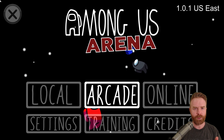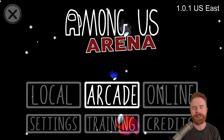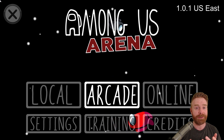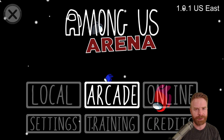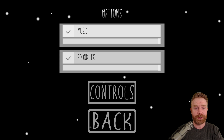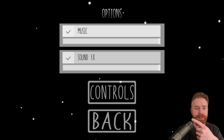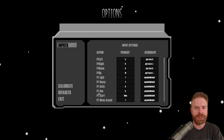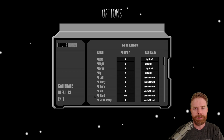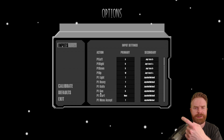Now at the time of filming, I'm using version 1.0.1, so things might change in the future. You might get some more options, some more settings, and maybe the game will look completely different. But this is a fairly early release. In the settings menu, I have no control over screen size — windowed, borderless windowed, full screen, or resolution. The only thing I can do here is change the music volume and the sound effects volume. I do recommend clicking the controls option inside the settings to configure your controller. If you have a fight stick or a hitbox or something and want to configure specific buttons, you can do it from here.